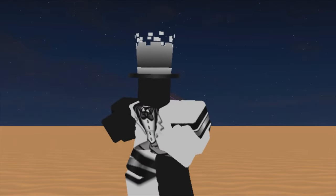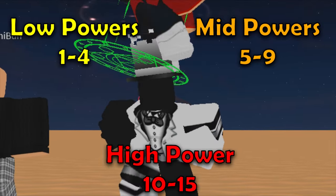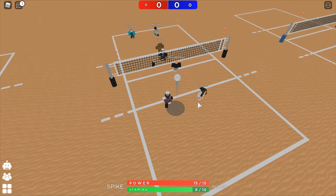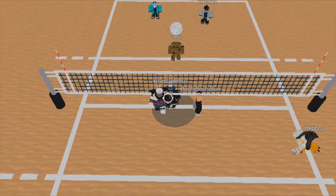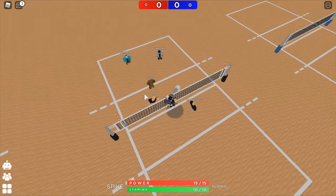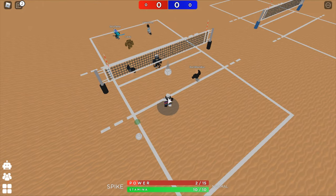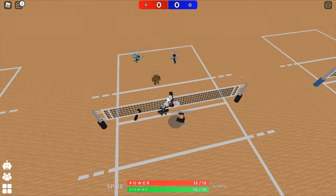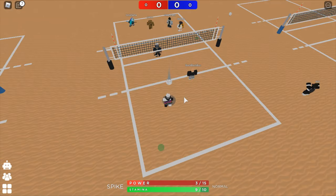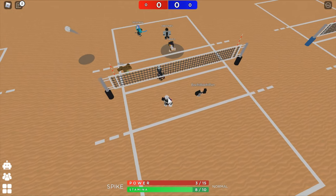Let's start with tricks to use with set powers. Low powers are 1 to 4, mid powers are 5 to 9, and high powers are 10 to 15. On low powers, you can quick or delay your spikes with a good amount of time to think, which is really good against quick blockers. You can also do a double jump — aim one spot without spiking, then your second jump spikes in a different direction. Your first jump must be before or right when the ball is set to have more time on the second jump.